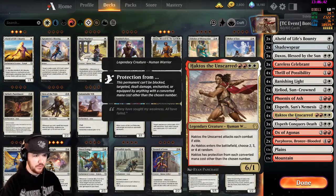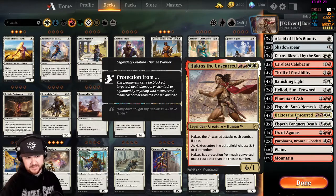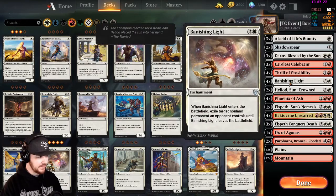First things first: Haktos is 2 red 2 white for a 6/1 legendary creature human warrior. He must attack each combat if able, and most importantly, when he enters the battlefield you choose a number at random — either 2, 3, or 4 — and Haktos has protection from everything except that chosen converted mana cost. So if he rolls a 2, he has protection from 0, 1, 3, 4, 5, and so on — which is quite nice because typically removal spells anchor around 3, so you're going to see a lot of Banishing Lights and things like that.